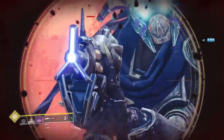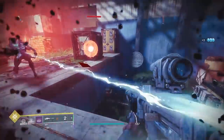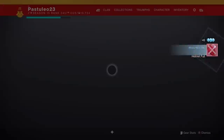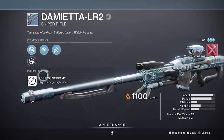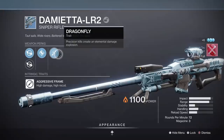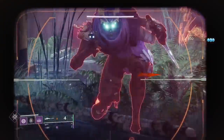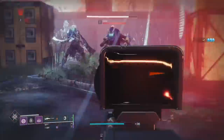The sniper is going away on weekly reset, so this is the last chance to get one for months. Non-sunset wise, Annual Skate should work with both. Tyranny of Heaven with Explosive Head, or other solar energies with Timed Payload don't do as much damage, but should work. Dragonfly is probably better for primaries, though.